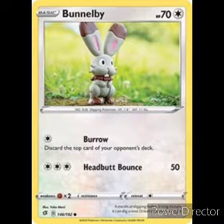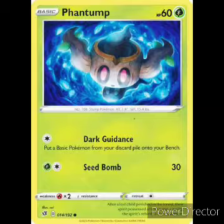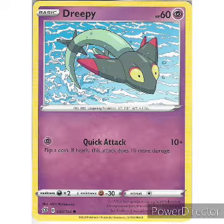Next, another card we've been over — Impidimp, 70 HP, Darkness. For one Darkness energy: Beat, 10 damage. For a Darkness and a colorless: Stampede, 20 damage. Weakness Grass, retreat is one. Next we have the Bunnelby, 70 HP, Colorless. One colorless energy: Burrow — discard the top card of your opponent's deck. For three colorless: Headbutt Bounce, 50 damage. Weakness Fighting, retreat is one. Next, Phantump — 60 HP, Grass type. One colorless energy: Dark Guidance — put a basic Pokemon from your discard pile onto your bench. One Grass and one colorless: Seed Bomb, 30 damage. Weakness Fire, retreat cost one. Next, Dreepy: 60 HP. One Psychic energy: Quick Attack, 10 damage — flip a coin, if heads this attack does 10 more damage. Weakness Darkness, resistance Fighting, retreat cost one.